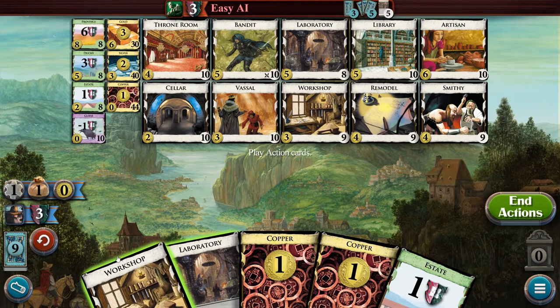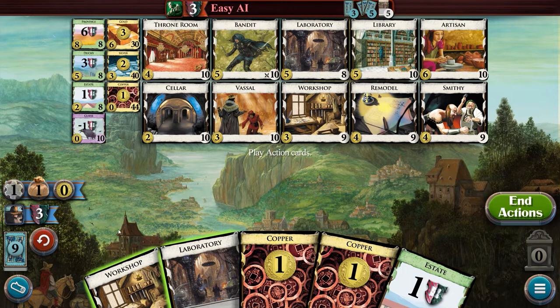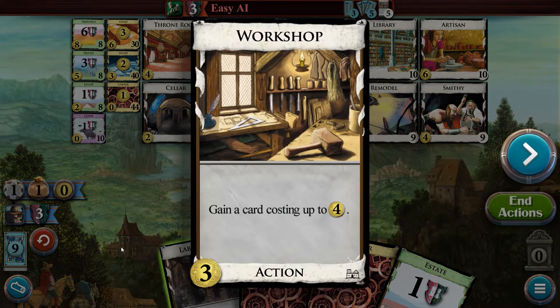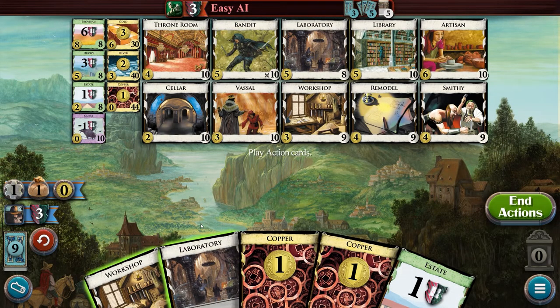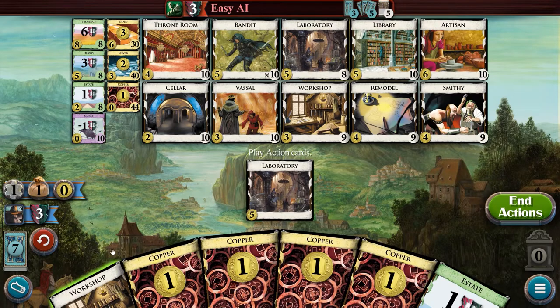In this example, it's currently our turn. We currently have two action cards, but as we can see, we can only play one of them. The Workshop will allow us to immediately gain a card. Take note that unless stated otherwise on the card itself, any cards acquired go directly to your discard pile and cannot be played immediately. Checking our second available action card, we can see that the Laboratory provides two additional cards for the turn and one additional action — one of the ways to increase the number of action cards we can play in one turn. So to maximize our turn, we'll spend one action to play the Laboratory, which gives us an additional action that we'll use to play the Workshop.